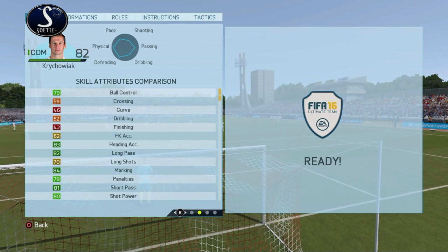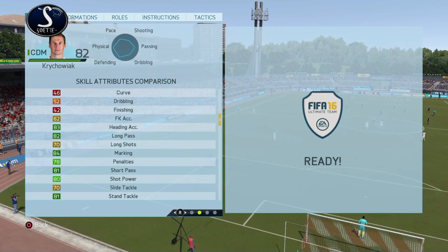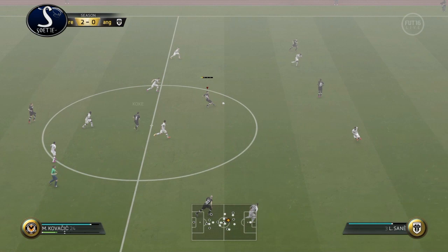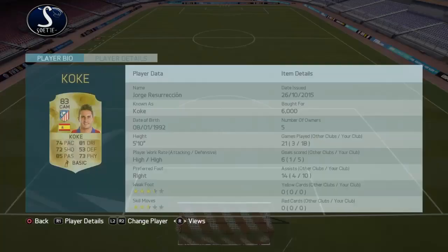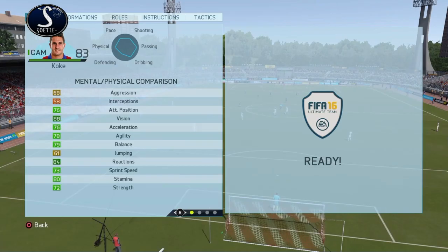Look at all his other attributes: 80 ball control, 80 shooting, 80 passing, 80 shot power, 80 long pass, 80 short pass — he basically has 80 for almost everything. But the main thing is the 92 strength — that is just amazing, and 75 pace on top of that. He really is incredible. He will win the balls for you, get the ball to the striker Martinez, and he will get you those goals. It's like the new Matic — maybe even better than Matic, because he's got 75 pace.